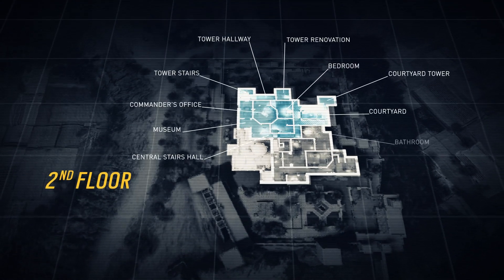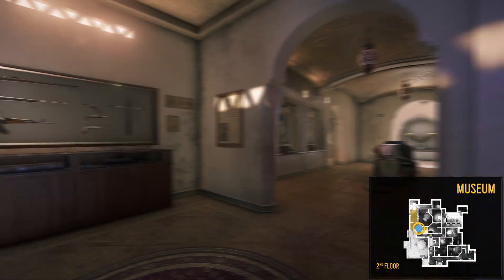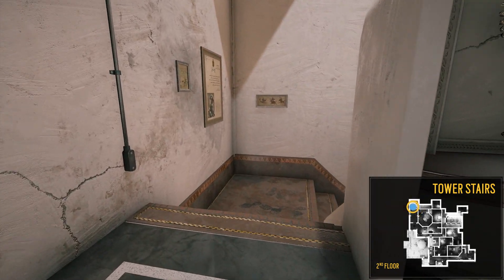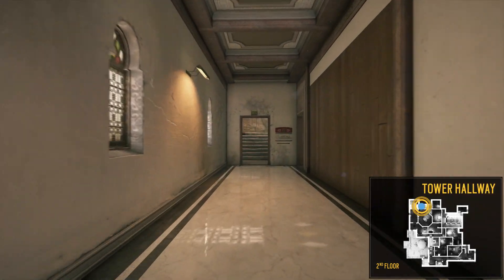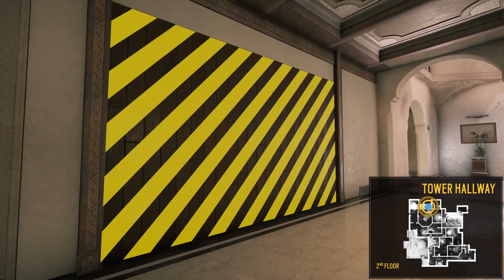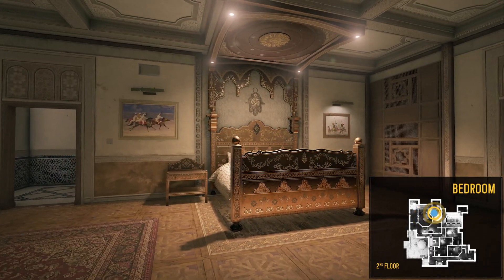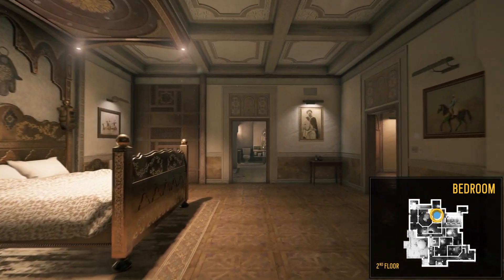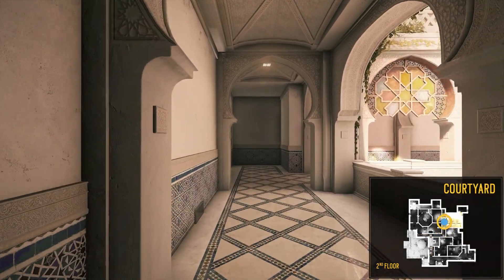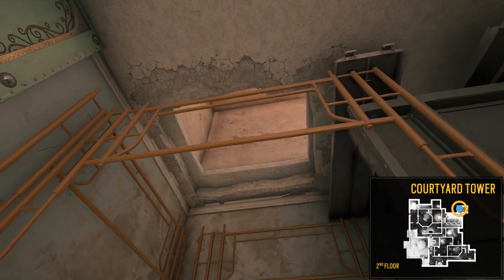Now we're heading to the north section. Let's turn left and head towards the museum, which has destructible walls. Note the windows that lead outside. Up north, these are the tower stairs, also known as the lobby stairs on the first floor. They can bring us back down to our initial entry point in the lobby. Moving on, we get to the tower hallway, then to the tower renovation area, which provides access from the roof. Back into the tower hallway, we breach into the commander's office, which is a highly destructible room located right above the main hallway, and then enter into the bedroom. These two rooms are both important locations — they may contain objectives. We move into the bathroom, and then from here we rotate back to the central stairs hall, and finally into the courtyard, with its view into the briefing room. It's worth noting that the courtyard has many windows, and is located right next to the courtyard tower, which provides access from the roof.